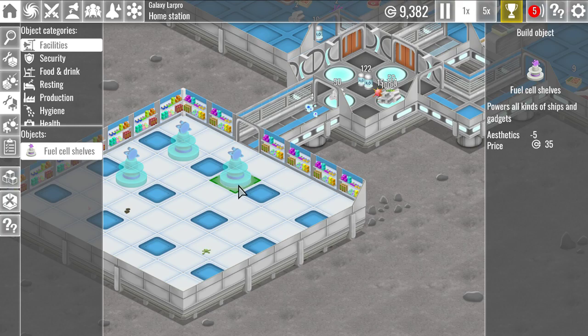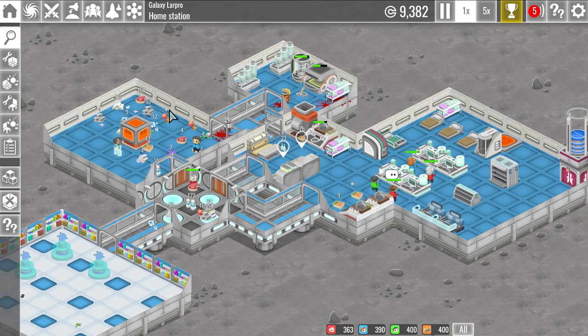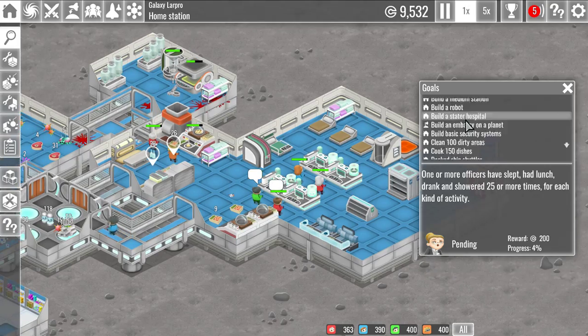Let's do these fuel cell shelves — that'll be for selling at some point. I think having some pallets here with the food and drink and stuff like that would make sense, because obviously they're wandering back and forth and all this distance is not very efficient. Yeah, we'll claim that.